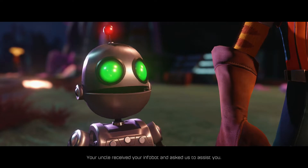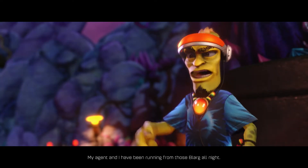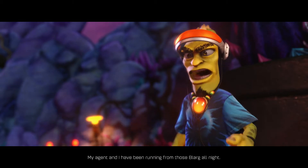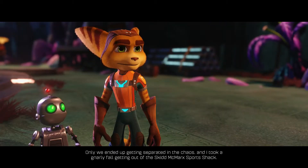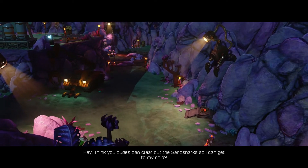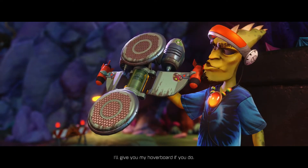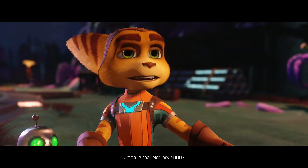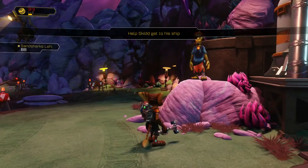It's always good to meet a fan, little dude. I am Clank, this is Ratchet. Your uncle received your infobot and asked us to assist you. Oh, I was wondering if you got that. My agent and I have been running from those Blarg all night, only we ended up getting separated in the chaos, and I took a gnarly fall getting out of the Skid McMarx Sports Shack. Think you dudes can clear out the sand sharks so I can get to my ship? Whoa, a real McMarx 4000 — consider it done.